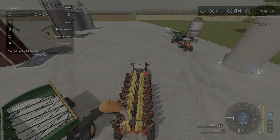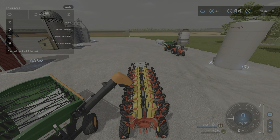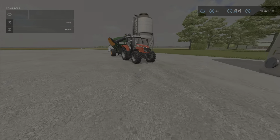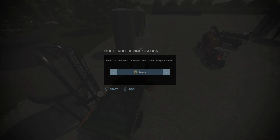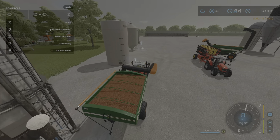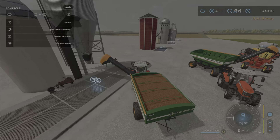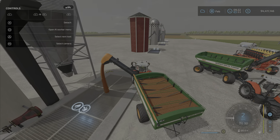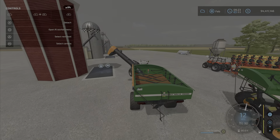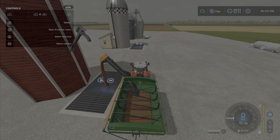There we go — found the sweet spot. It is a little tricky sometimes, but there you go. It will unload into a seeder, planter, fertilizer spreader, or whatever the case may be. You can also put seeds in there and refill. There's a little animation and you can see how quickly it unloads — fairly quick for an auger wagon, not bad.